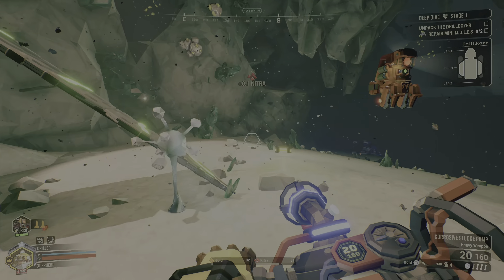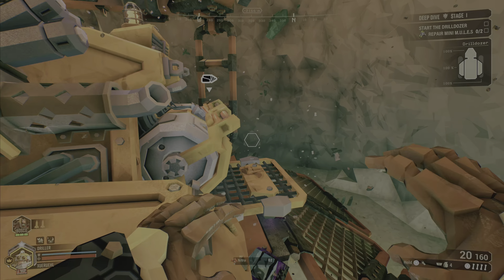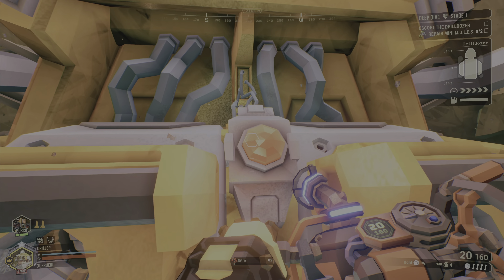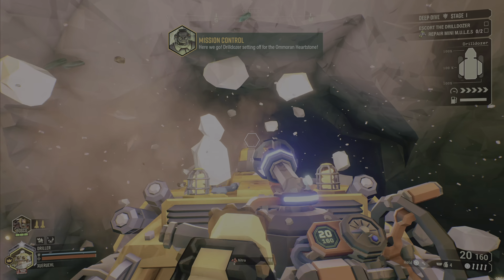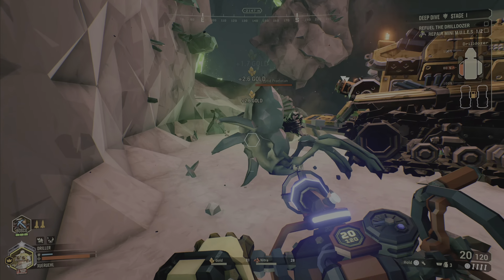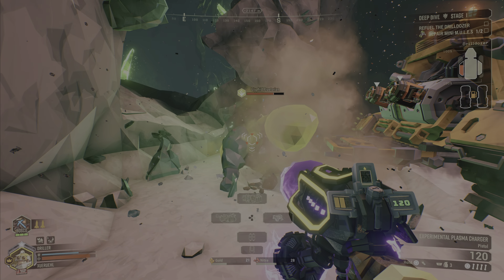The first stage has you escorting the drill dozer, so you're doing the armor and heartstone and repairing two mini mules. Unlike other missions where you have one optional objective, this one you have two mandatory objectives before you can move on. You can ride the drill dozer most of the way, but since it's an escort mission you will have to protect it from bugs.